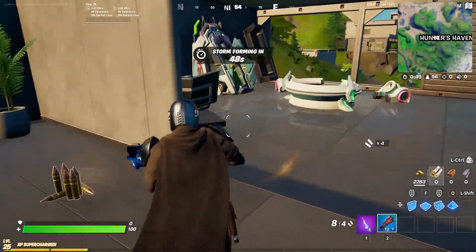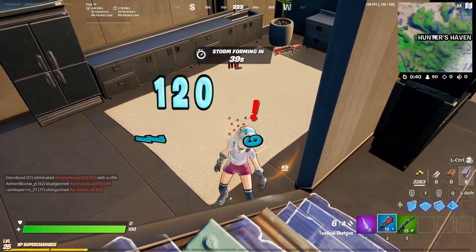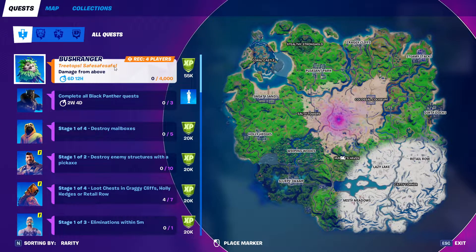What I do want to check out is if this actually works against NPCs. We've come over here right next to Lexa and we are above her, so let's see if we shoot her with our tactical shotgun — does that count as damage from above? And unfortunately, no, it doesn't.